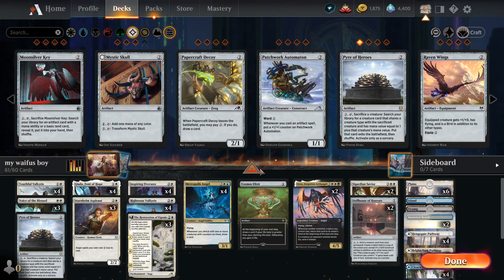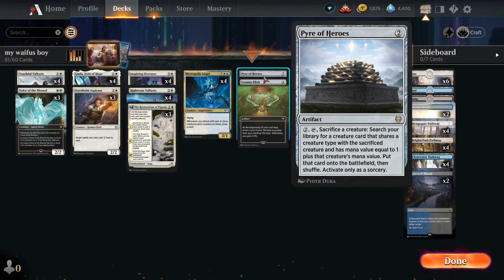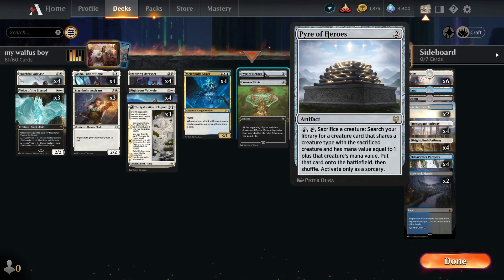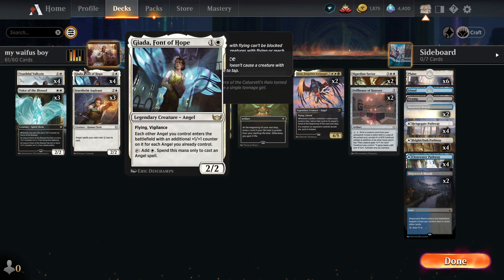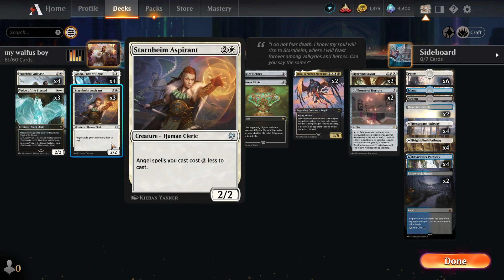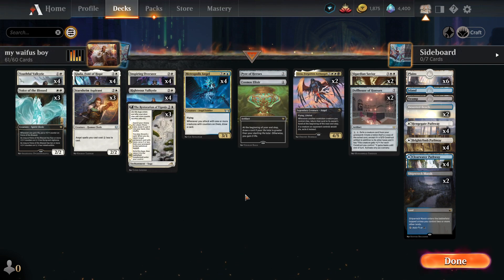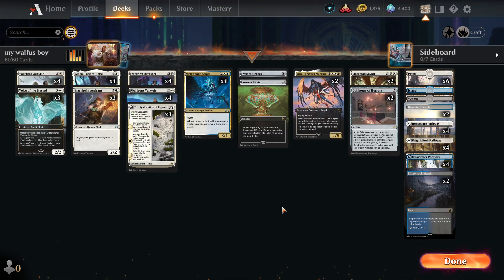I haven't begun to test Pyre of Heroes yet, but I do believe it's most likely possible to make an extremely strong angel deck with Pyre of Heroes as its centerpiece, along with Dollhouse and so on. Angels now have ramp with Fountain of Hope and the Aspirant — you can combo out expensive angels on turn four or even turn three.